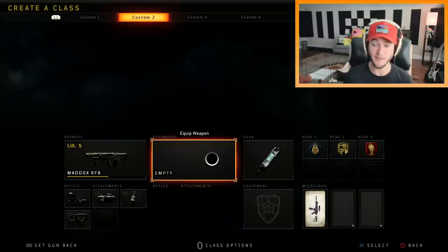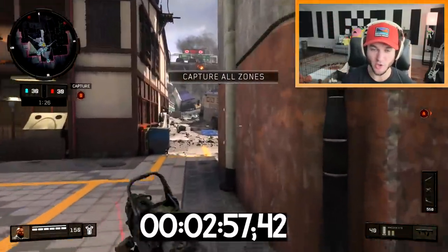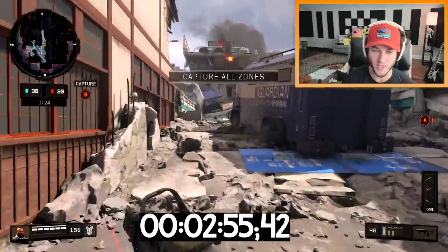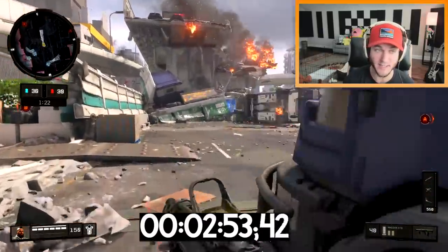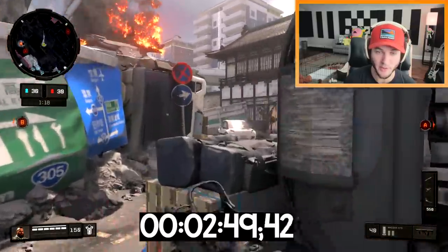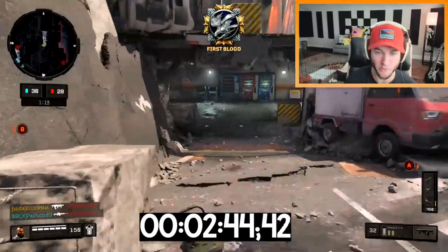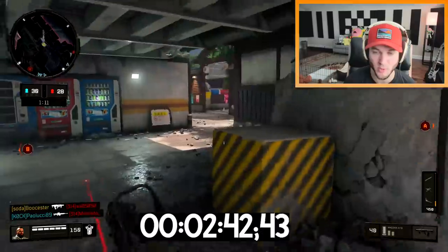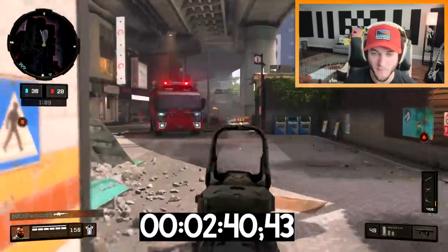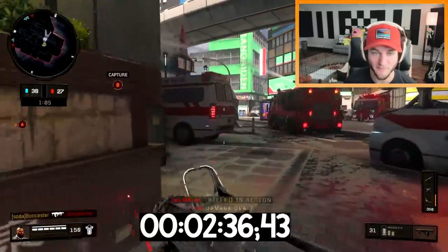I'll sub out lightweight and put quick draw on. I think I'm also gonna have to change the body armor for core. Our fourth game mode is going to be control — find a game. We've got gridlock control, we're gonna be attacking first, which is actually very interesting because sometimes attacking and defending can make all the difference in your clip potential depending on what map you're playing. I don't know how the RFB is going to be in core though.